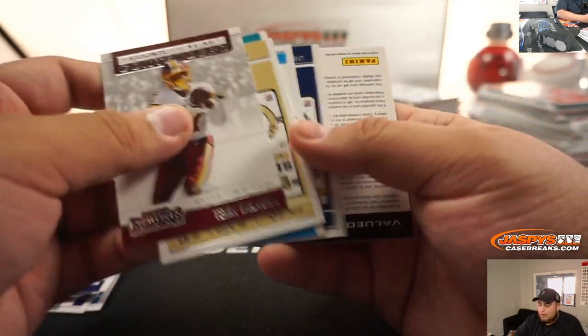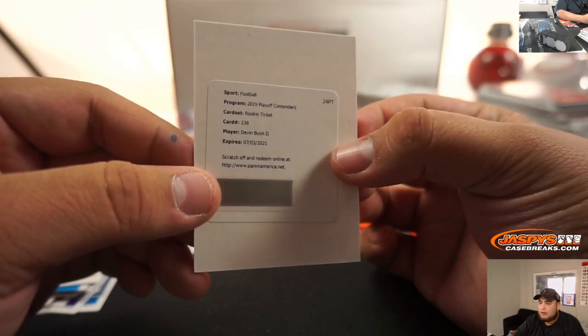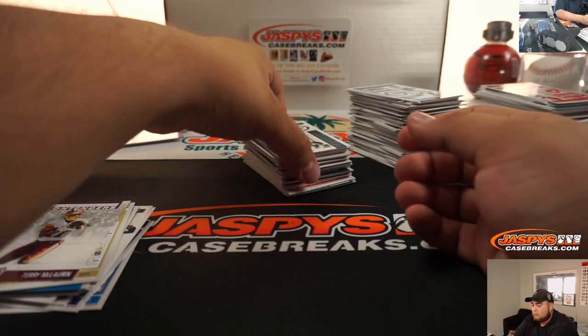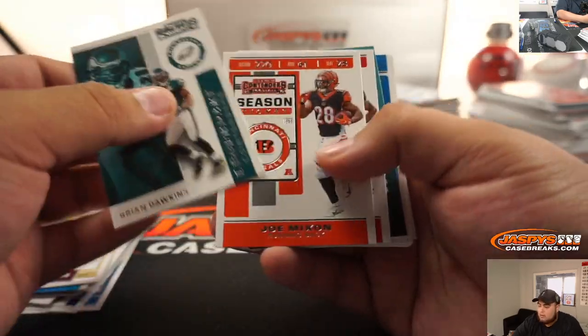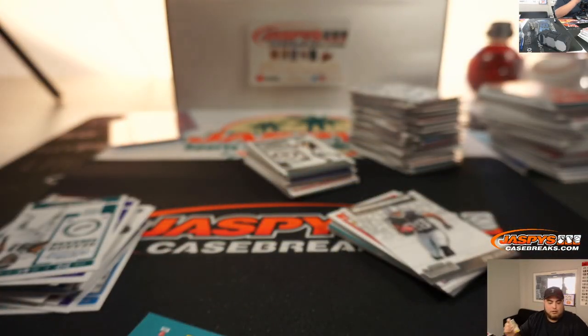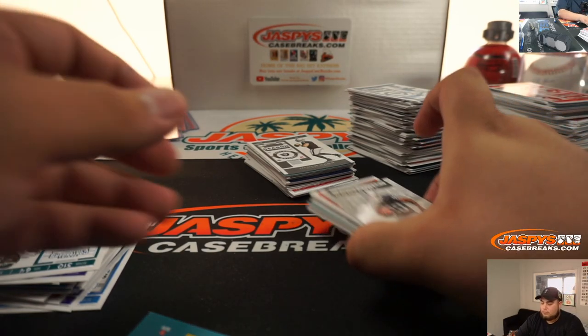Dolphins - yeah, we got this really cool spot. Devin Bush, Rookie Ticket - going to the Steelers. Deontay Johnson - there's your on-card Rookie Ticket. Steelers again.